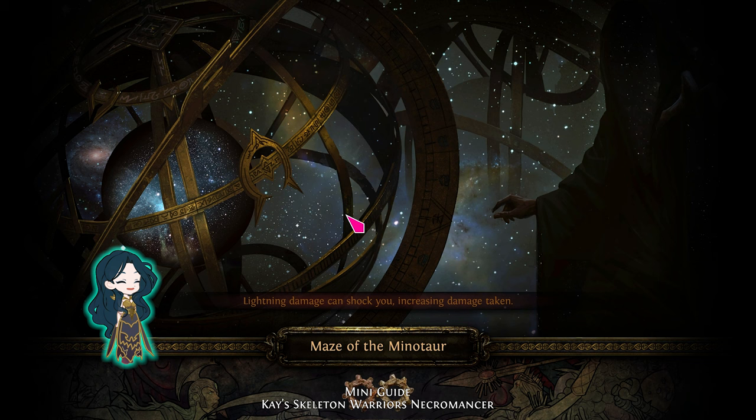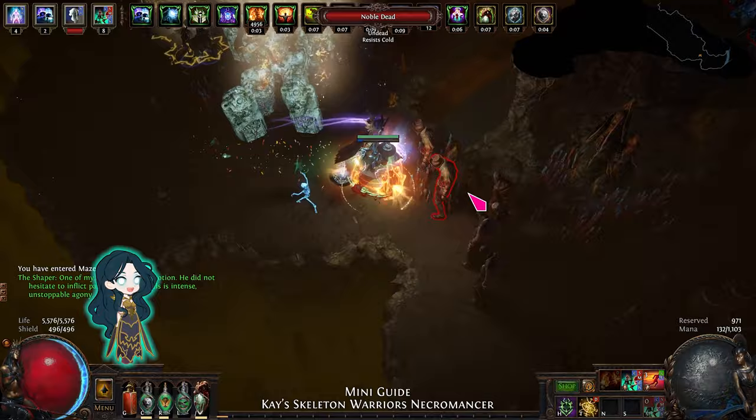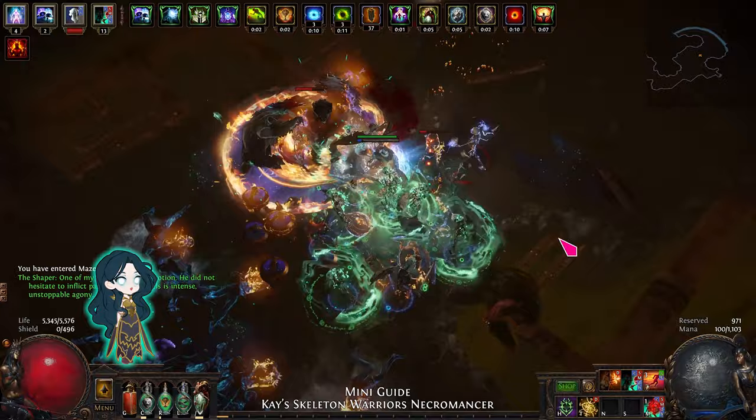Hi everyone, it's Kay. If you're interested in playing Skelly Mages but a 6-link Fleshcrafter is too expensive, you could try Skelly Warriors. They do pure physical damage, so any body armor will work with them.